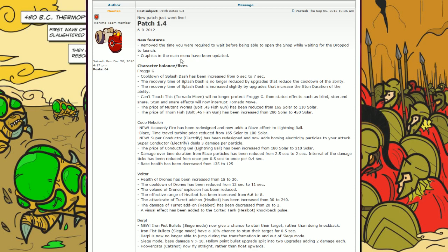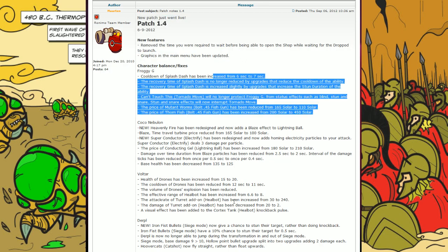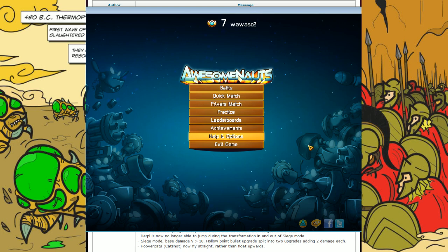First off, let's go to the new features. They basically removed the time you were required to wait before being able to open the shop while waiting for the drop pod to launch. I'm not really aware about that thing — it's not a big deal to me, but maybe it's crucial for some. Also, graphics in the main menu have been updated. It's a small thing but kind of cute. As you can see right here, the droids are now clearly visible along with the machine gun off that turret. Pretty cool.